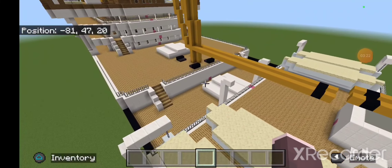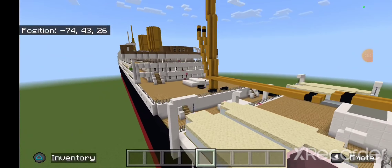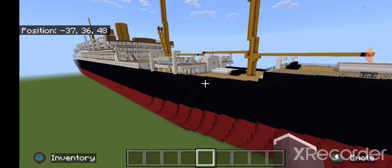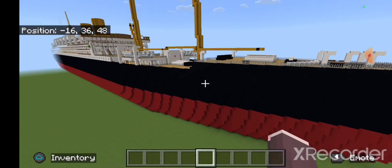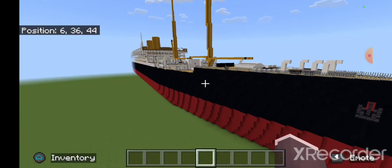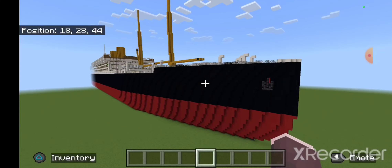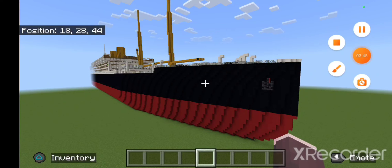That's pretty much the ship complete — the Kaiserin Auguste Victoria done. If you want a tutorial, let me know and I'll crack on with it. For now, this is Nightwing signing off.